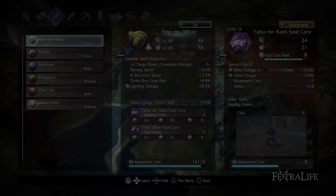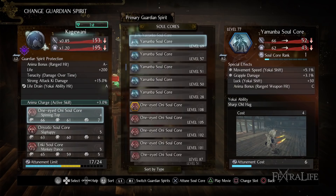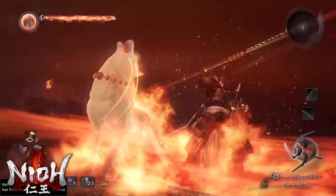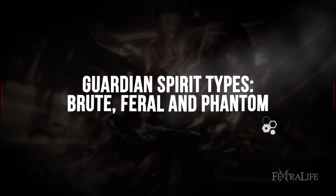Guardian Spirits in Nioh 2 are not new, but the way they're handled is different. You used to be able to level them up in Nioh 1, but now that's no longer the case. Instead, you slot Soul Cores into them, which gives you passive benefits as well as new powerful Yo-Kai abilities. Living Weapon has since been replaced by Yo-Kai Shift, which allows you to change into a Demon of Swords and attack things with new moves. This is all part of the Guardian Spirit.